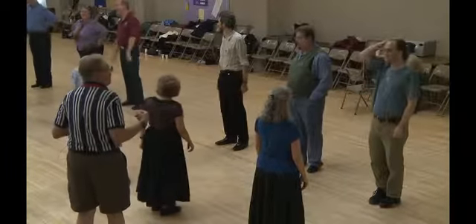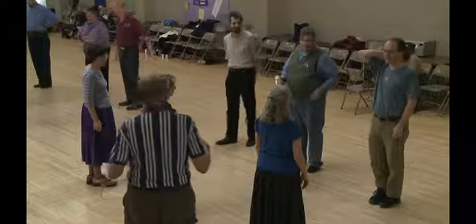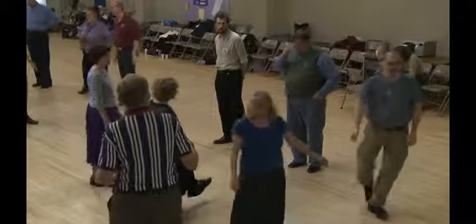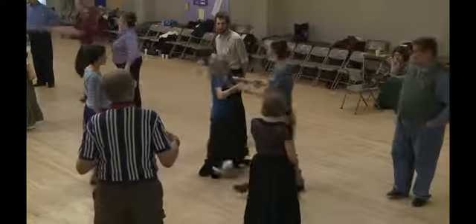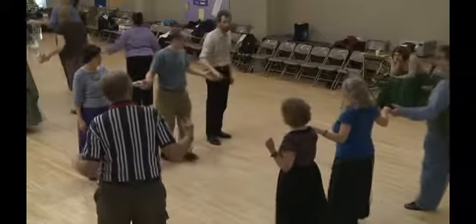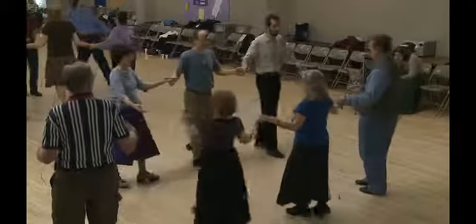We should walk it for the third couple, since their part is quite different. Number ones, cast down the outside. Into the middle for a two-hand turn about three-quarters. Step back into lines of three. Lines go back, lines go forward, circle left halfway around.